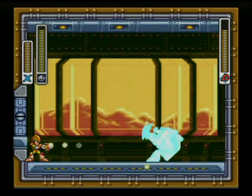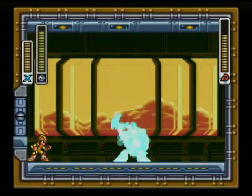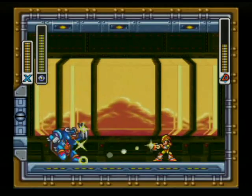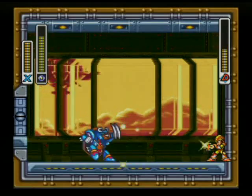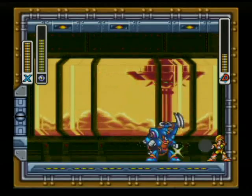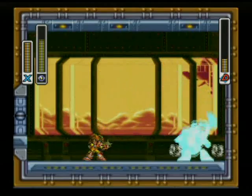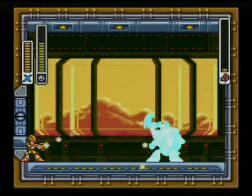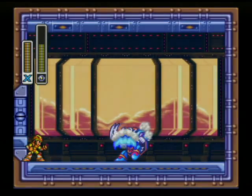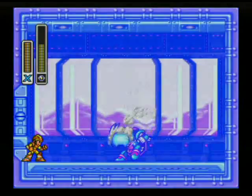Alright, buddy. Please tell me that you're at least going to attack me. Nope, he is not. The Ray Splasher completely interrupts anything that he is possibly doing, and then he just jumps. That's that. Probably one of the easiest bosses in the game if you have this weakness.